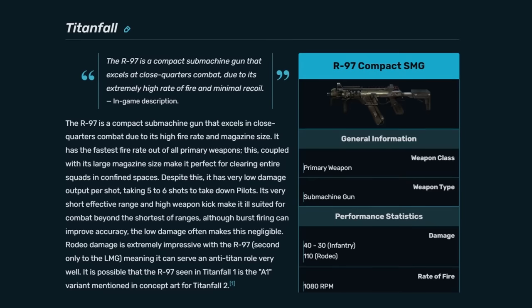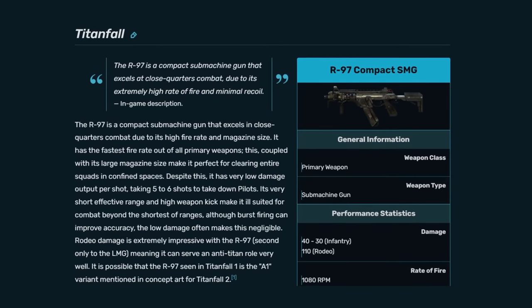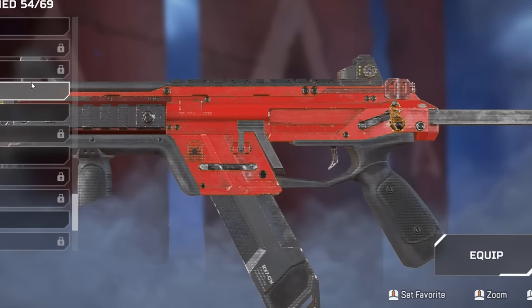If you own an R97 — the SMG from Titanfall 2 — you can actually use the mags from that in an R99, the SMG from Apex Legends. Because as you can see on the R99, it's actually using an R97 mag.